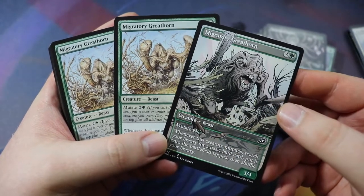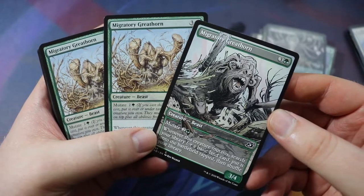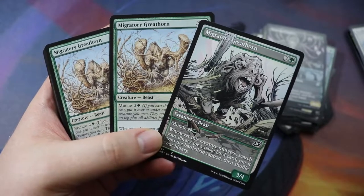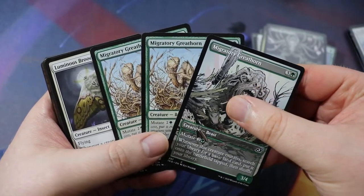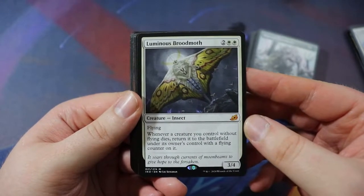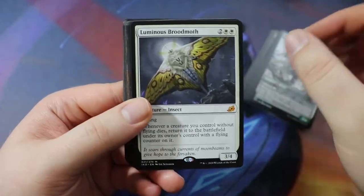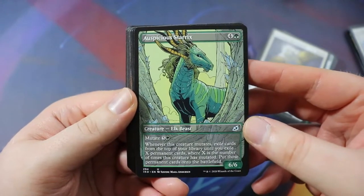Three Migratory Greathorns — a 3/4 beast for three of any and a green, mutates for two of any and a green, which is less than its cost. Whenever it mutates, search your library for a basic land and put it onto the battlefield tapped, then shuffle. Really good card — if we had a fourth we'd probably run it. Luminous Brood Moth — of course we're running this, it's amazing. A 3/4 flyer for two of any double white. Whenever a creature you control without flying dies, return it to the battlefield under its owner's control with a flying counter on it. None of our creatures have flying so they all come back.